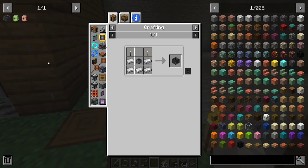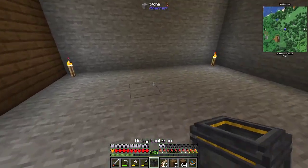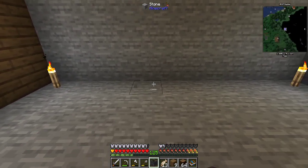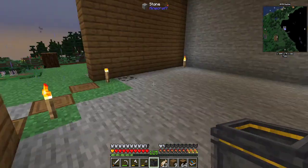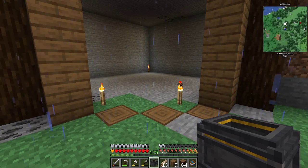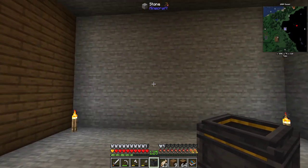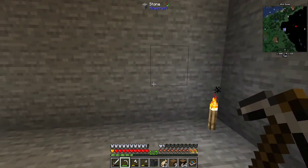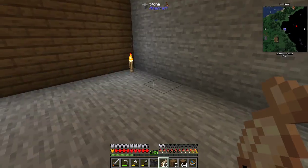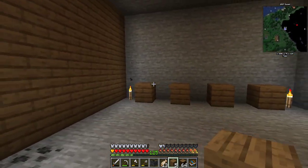One thing I do want to do is set up another mixing cauldron — or make another mixing cauldron. We did make that mushroom hat. This room is perfect — it's nine blocks. Let me just place a couple blocks in here real quick — here, here, here, and here. Yeah, that'll work.